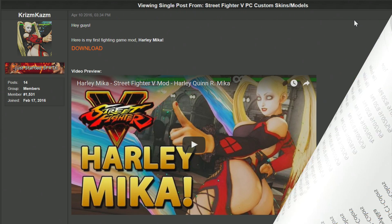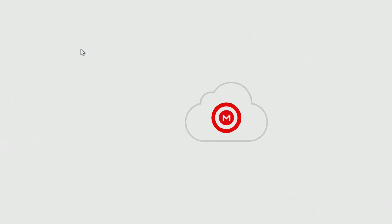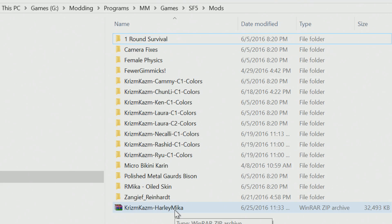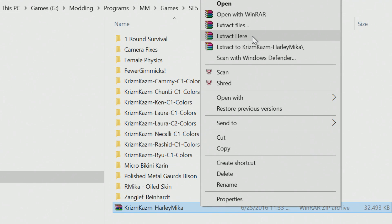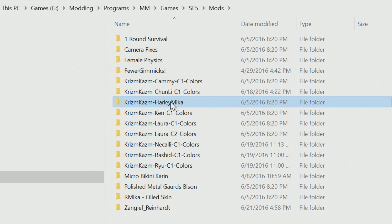Go ahead and download a mod that you want — I'll do this Harley Mika, for example. You'll save the zip file to the mods folder within the Street Fighter 5 folder that you just extracted. Once the zip file is done downloading, just right-click and do Extract Here. This will create its own folder for it, assuming the mod has been packaged correctly. You can go ahead and delete the zip file — you won't need that anymore.